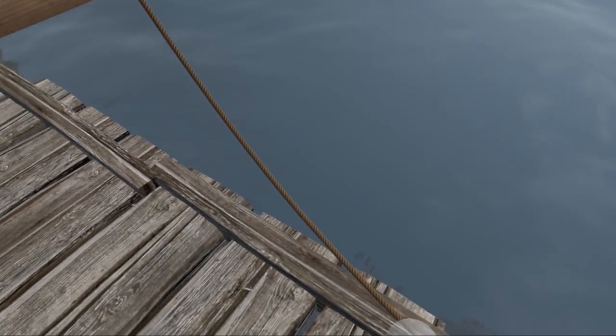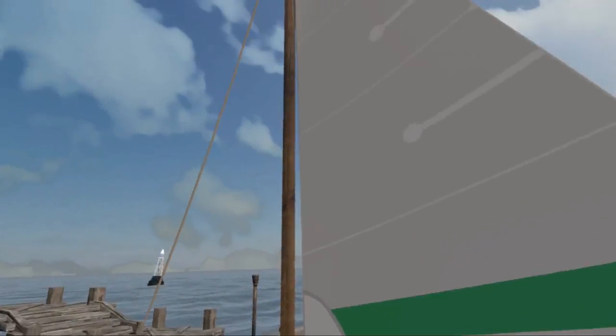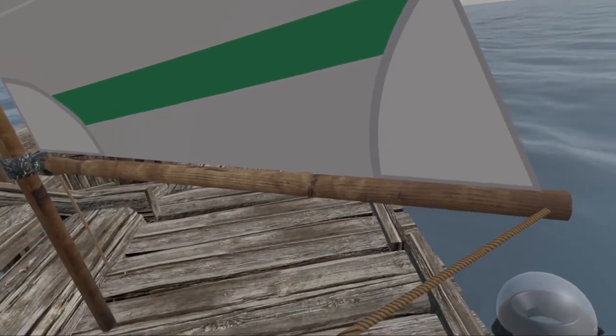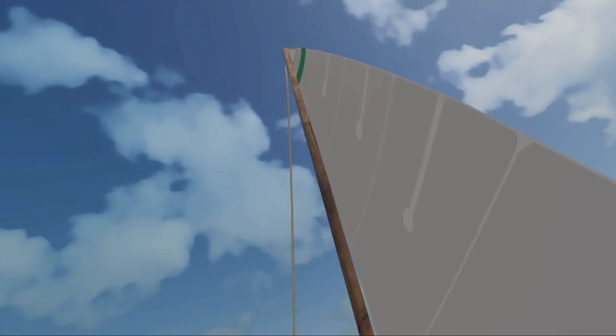I've also added UV mapping to the ropes, so now they actually look like ropes as opposed to gray boxes, and they work as well — just grabbing them and pulling them in. Now you can see that as they come out of irons, which is when your sail is not aiming the correct way, it's actually causing the sail to stretch out, just like a realistic sail.